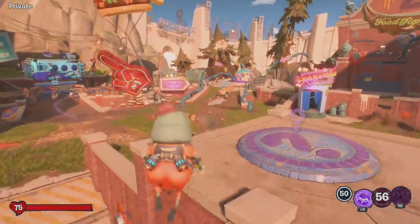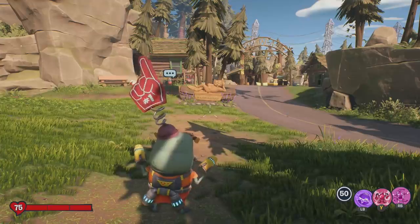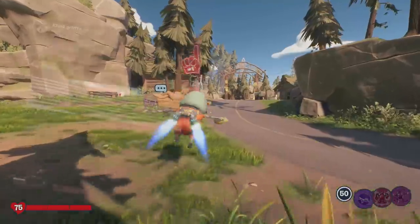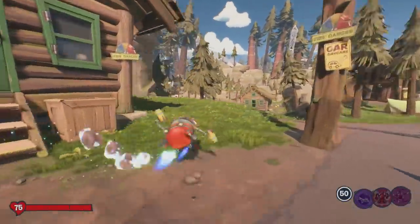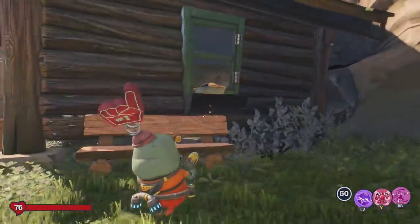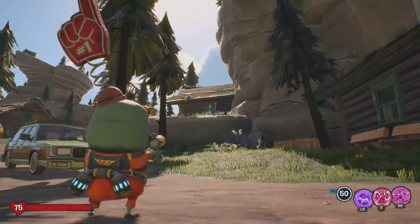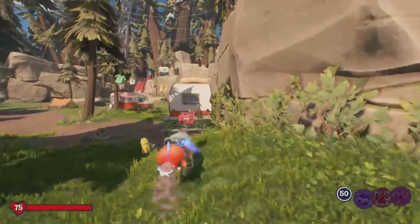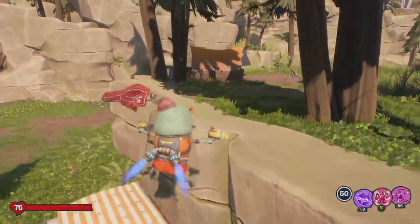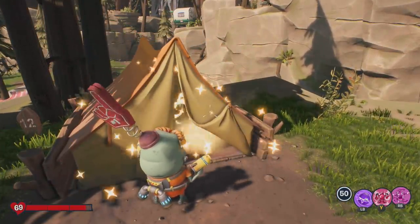For the final six pies we need to head over into Weirding Woods. Once you spawn in, you just need to simply head straight forward and then just to your left on the window, you will see your first pie — go ahead and pick it up. From that cabin where we just collected our first pie, we then need to just keep going straight ahead to where this little caravan is. Jump up on top of it and inside of this tent, you will find pie number two.